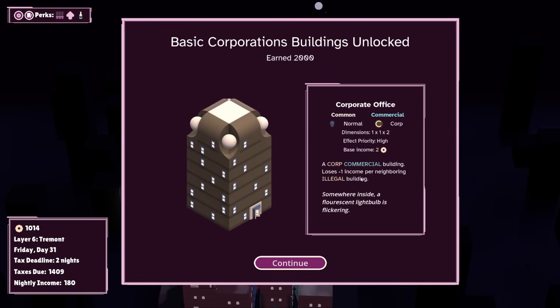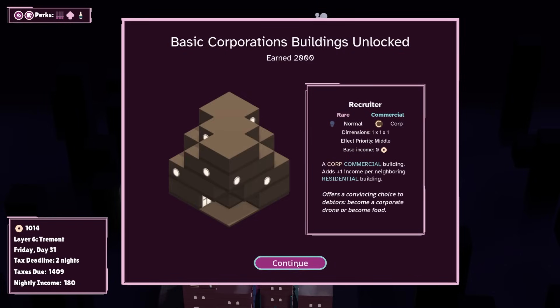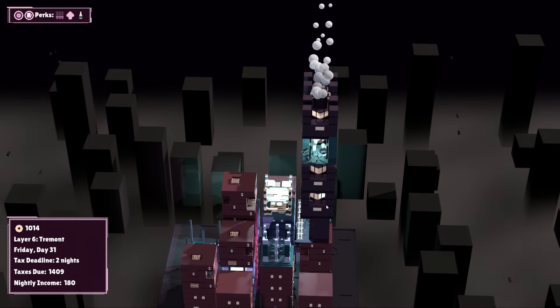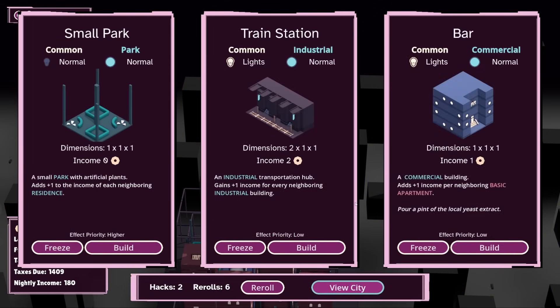Basic corporation buildings — nice. Corporate offices: corp commercial building loses one income per neighboring illegal building, one income per residential building. And home from work box — plus one income to all neighboring corp buildings. We've got two nights to experiment with corporate buildings, and I'm not super optimistic.